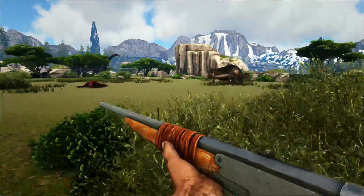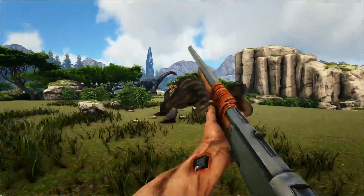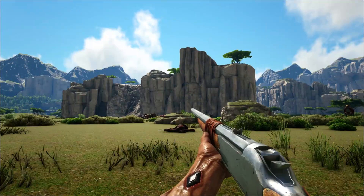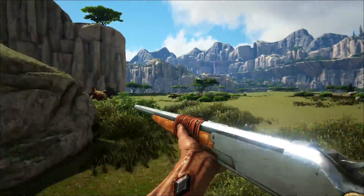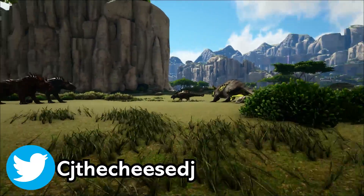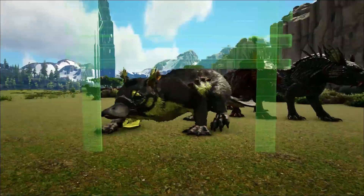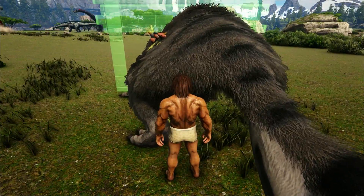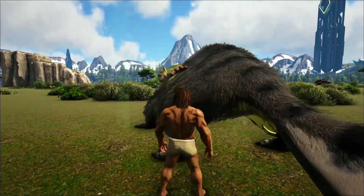These guys have super low torpor, so even if you're running around with a primitive bow or a crossbow you can easily knock them out. The moment you shoot one, they will take off to the skies — you can see it launching itself up there. That's why you need to trap it first. Maywings nearby will also freak out if they are close enough, though ones farther away will just casually wander around like nothing happened.